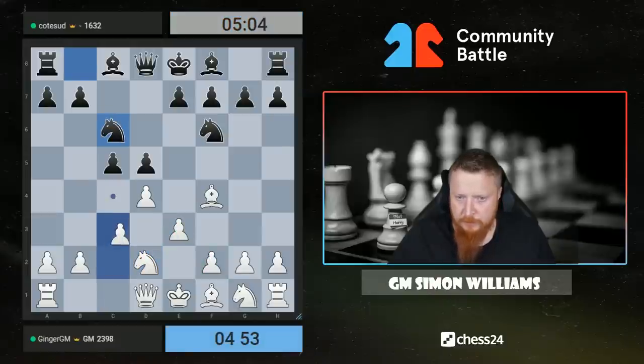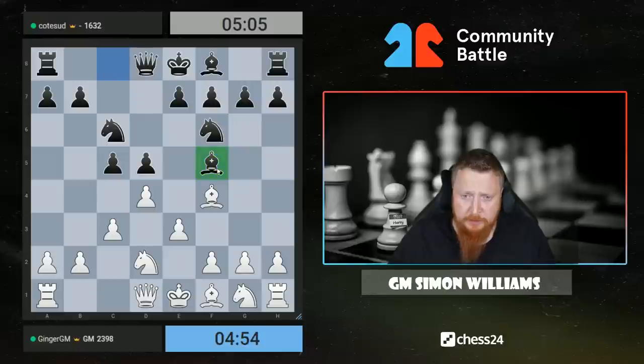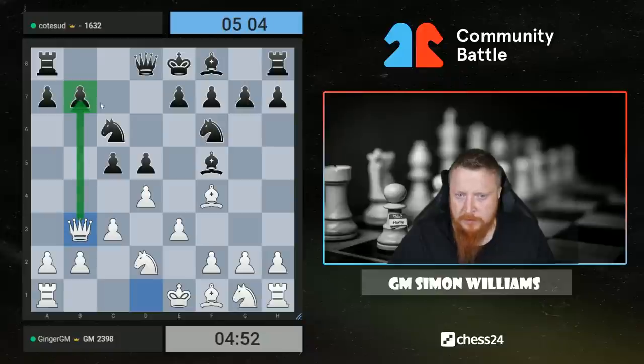I expect a lot of you like the London System — it's an opening I quite like. This is a good way to play against it: get the bishop out early. I've always thought this is quite a good idea, and I'm going to try to take advantage of the fact that Black can't defend his kingside as well anymore.